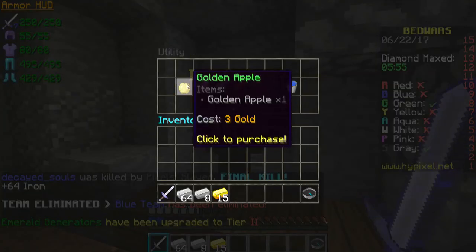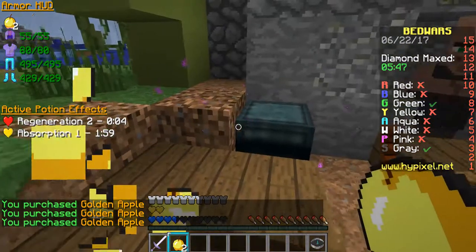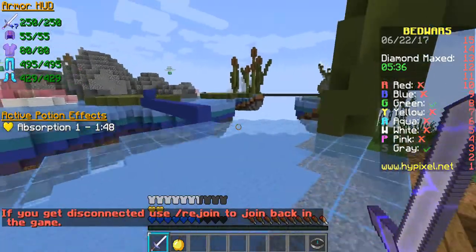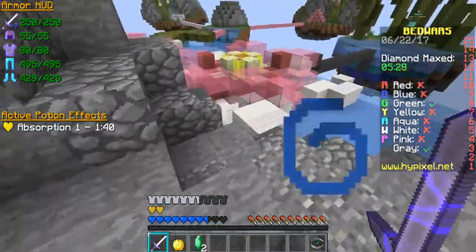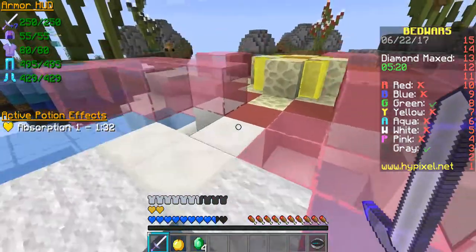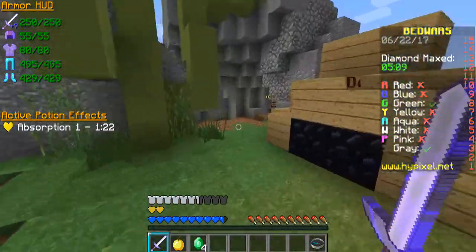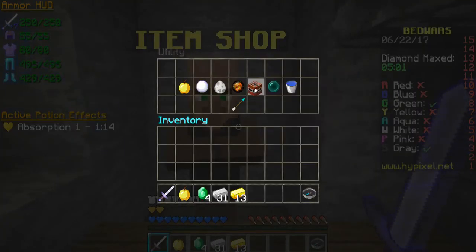I think I should buy some golden apples. It's just me and Green now. I think I should get ender pearls and give it a try against Green since I have the diamond axe. I hope he didn't buy a trap — he most likely would. For safety I should also buy some TNT to make it quick. I'll buy two TNTs and an ender pearl.